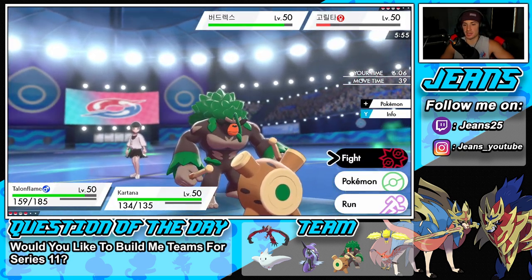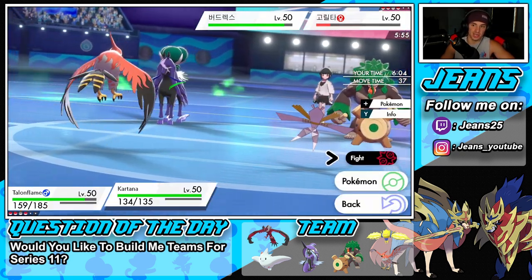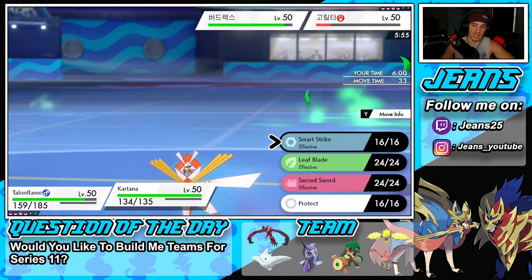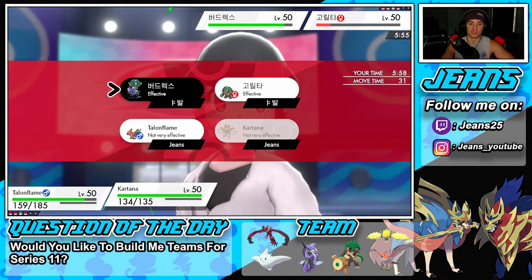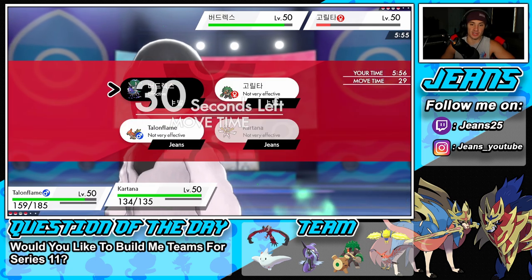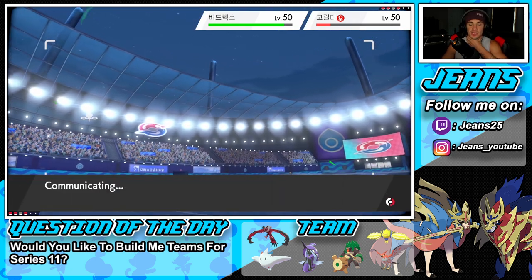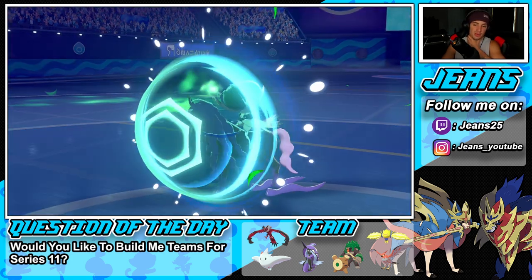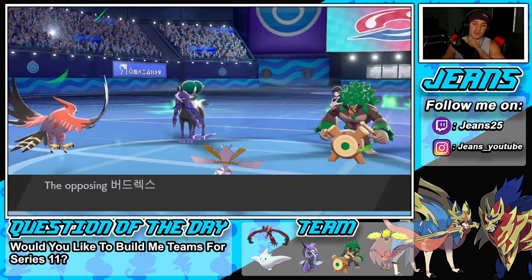I double down into the Calyrex with a Smart Strike. With the terrain up, Leaf Blade would actually do more damage — let's see how he plays this. Yeah, Protect — saw that coming all day. He double protects — both sides double protect.